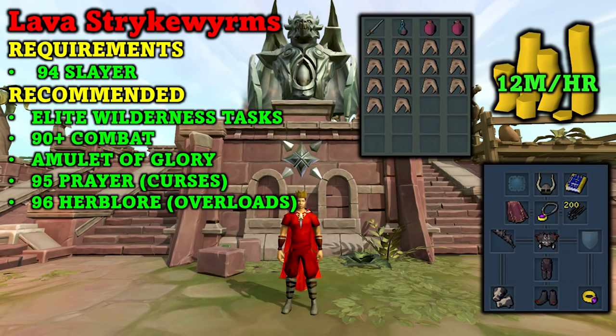Moving on to the next method — lava strike worms. This is one of my favorite money making methods in the game, and it is even better right now because the searing ashes have gone through the roof. They are worth over 110k each, so you can easily make 12 mil per hour at lava strike worms by killing about 80 of them per hour. Lava strike worms also drop another item alongside the searing ashes which is also priced quite high.